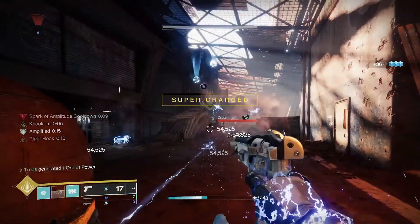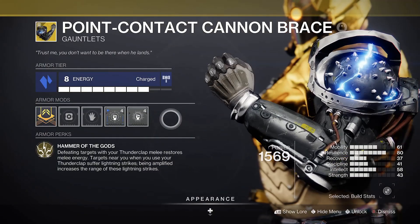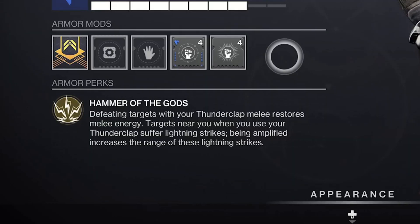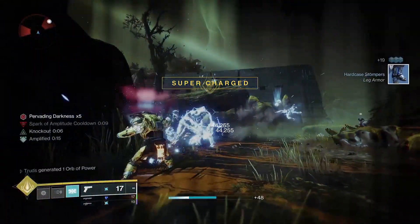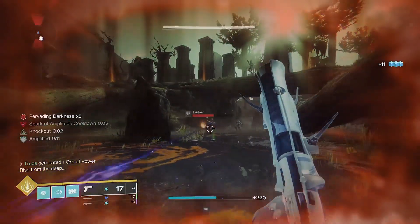Literally turning your fists into the mighty thunder god, you'll absolutely electrify everything. Hammer of the Gods will restore melee energy on defeating targets with your thunderclap ability, and you'll also trigger lightning strikes nearby — being amplified will extend the range of them. It's truly devastating, and fortunately there's a ton of things you can do to not only make it even more potent, but also give you near-infinite thunderclaps.